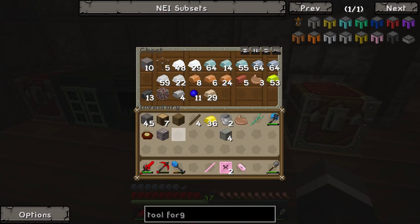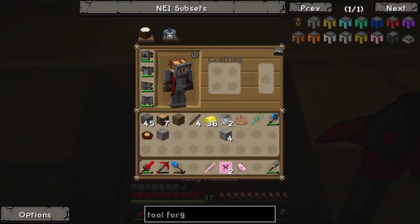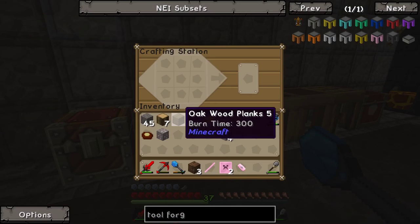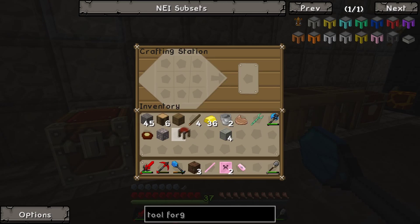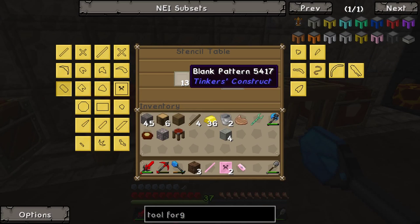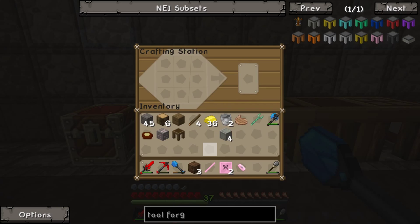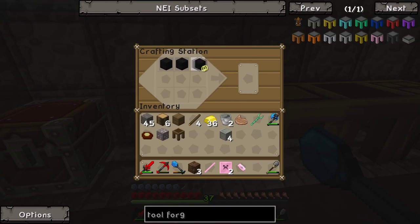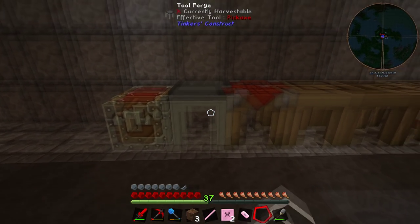We've got some wood on us which is great - crafting a crafting table. We need a tool station - making that now. We grab a blank pattern and we should be able to make a tool station. Now combining the four iron blocks, seared bricks, blank pattern, and tool station in the middle gives us a tool forge! I'm going to throw that right there - now we have a full system.